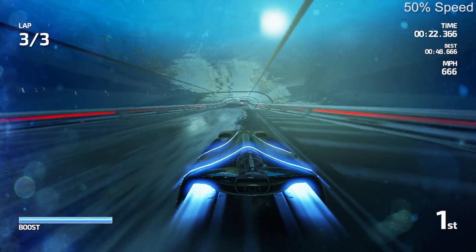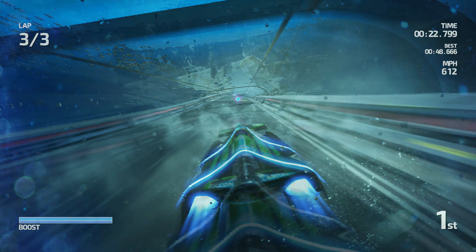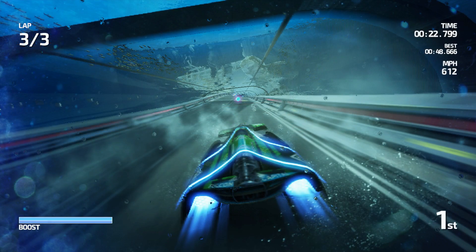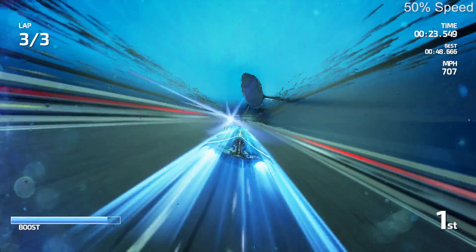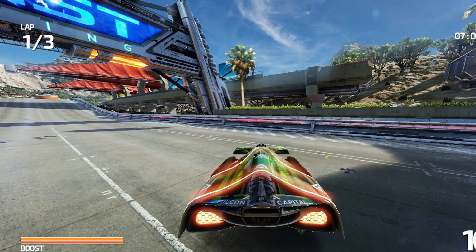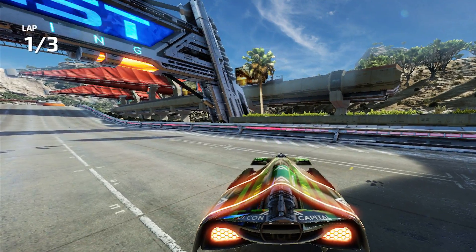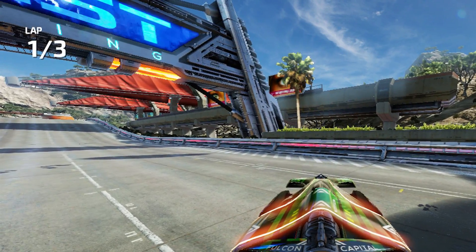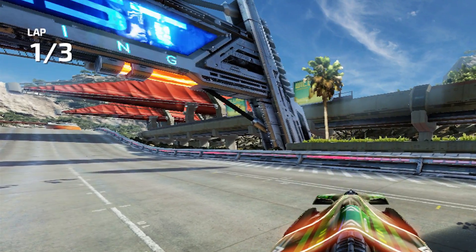The most noticeable issue is the appearance of combing artifacts. Essentially, it gives the impression of vertical interlacing artifacts across the screen, and it's visible around the edges of fast moving objects. There's also a general instability to the image, noticeable when standing still. In this instance, you can actually see some light flickering in this area, reminiscent of a field-rendered PlayStation 2 title.